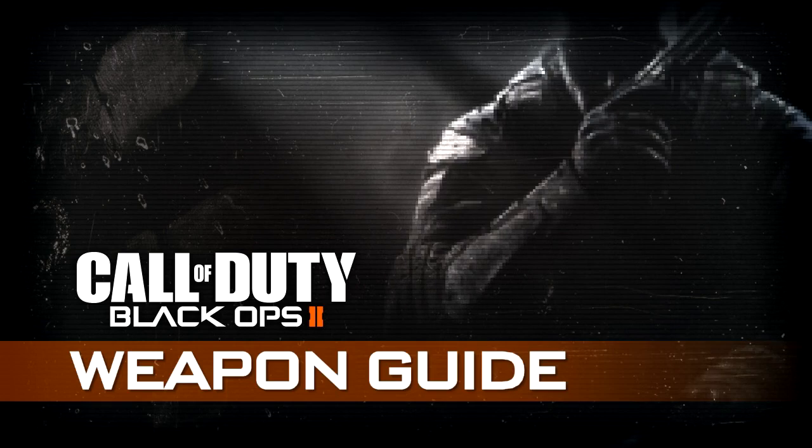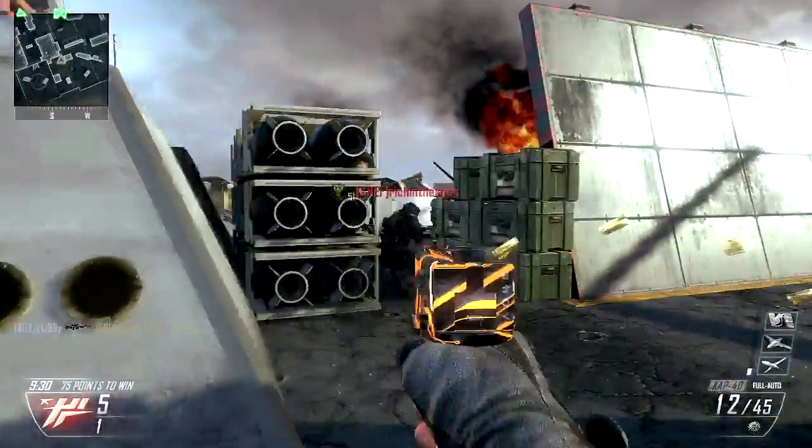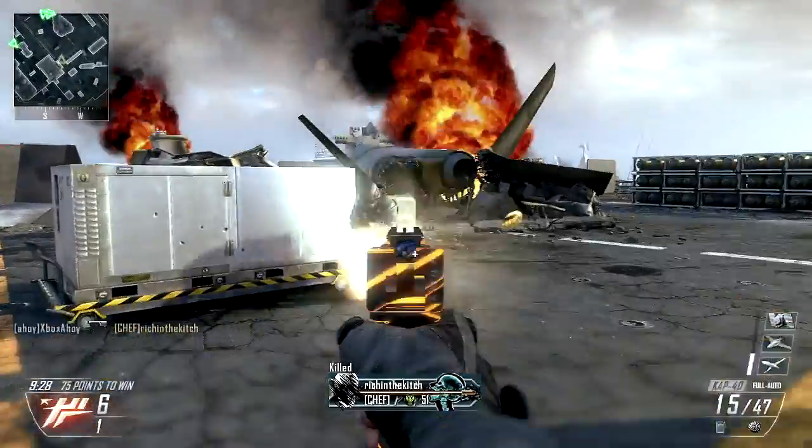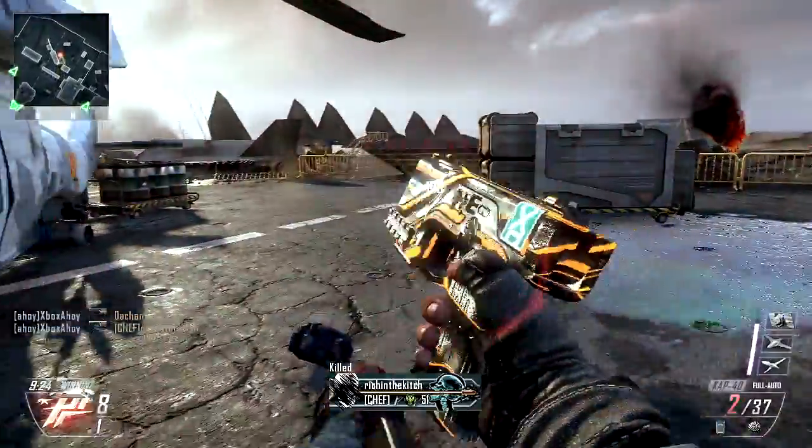Hello, this is XboxAhoy, and this is the 33rd episode of my Black Ops 2 Weapon Guide. This time we're covering the CAP-40. The last of the pistols, this futuristic handgun is unlocked at level 43, and is the only fully automatic secondary on offer.